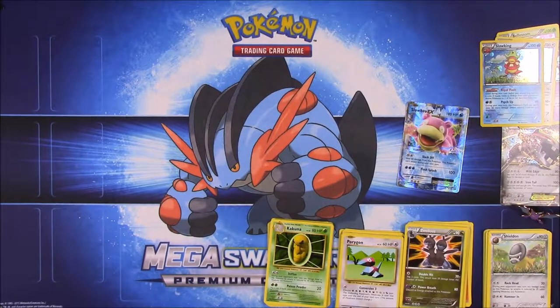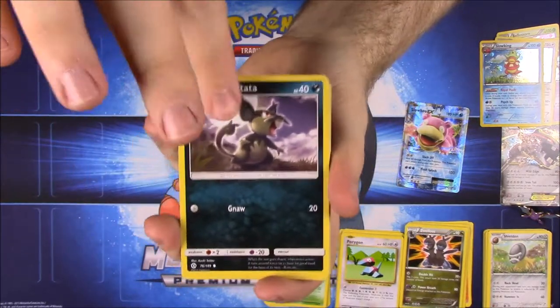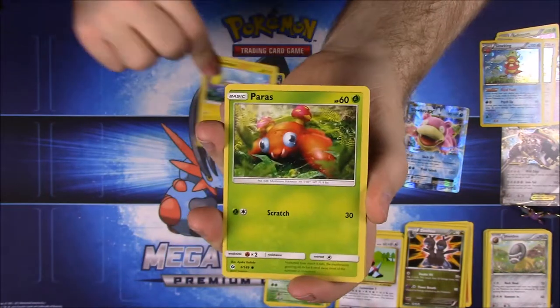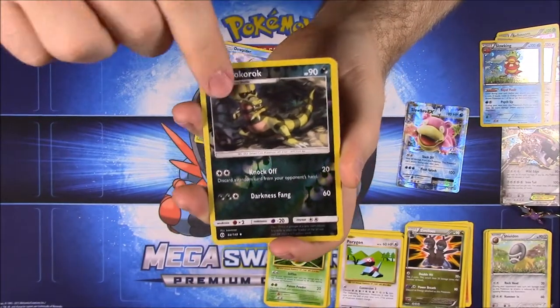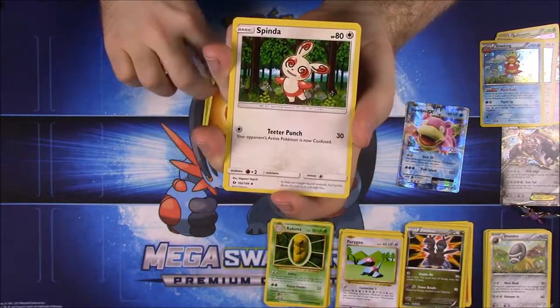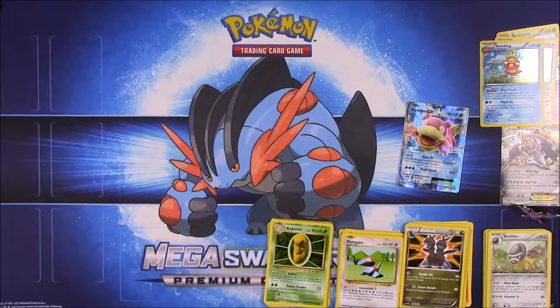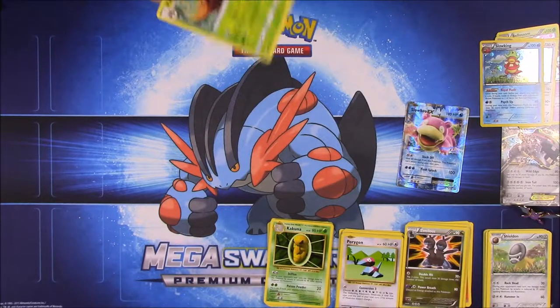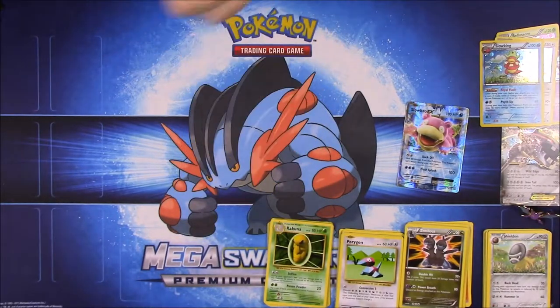Final pack — Sun and Moon — let's get something good. We have Rattata, Raticate, Jangmo-o, Paras, Poliwag, Dewpider, Croconaw — that's how you say it — Parasect, Fighting Energy, Spinda, Lillie, and Herdier. The Croconaw was a reverse holo at least, but we got Paras as our rare so not great.